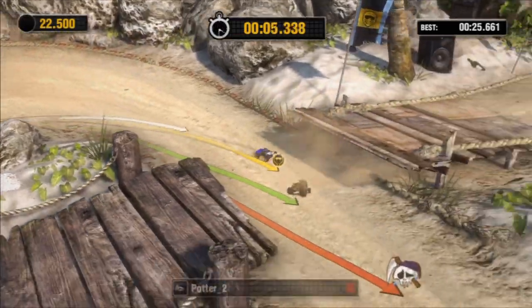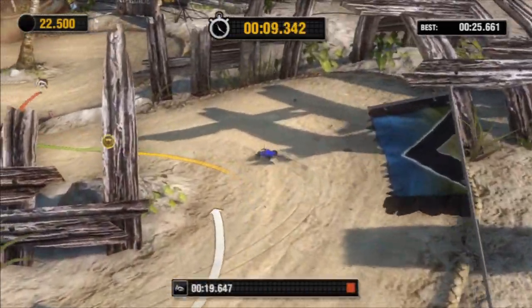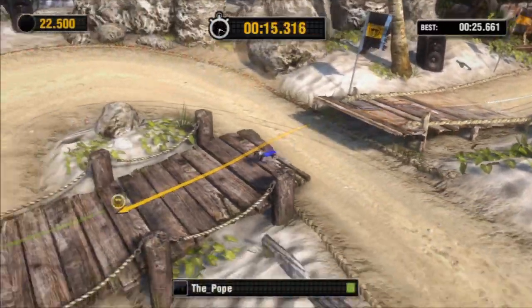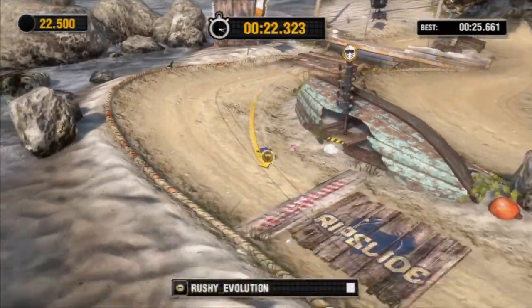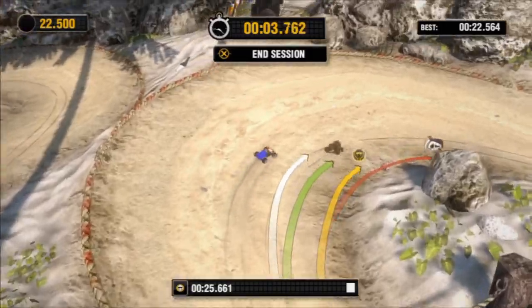Hot Lap isn't just about chasing the medals. As you can see on the track, there are a number of different lines and different colours — the white one being my best previous performance, a number of coloured ones which are my friends, and a red one which is Zoe, so that's the one I'm trying to beat. She's good too. Studying the racing lines of good players, including the more advanced AI, is key to becoming an expert, just like in real RC racing, in fact just like in all racing.